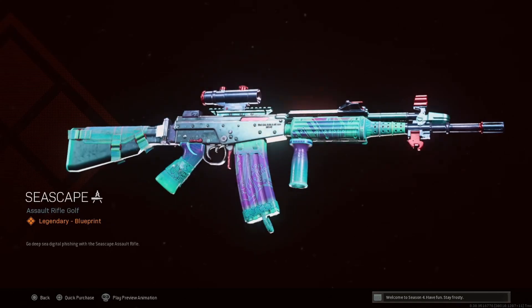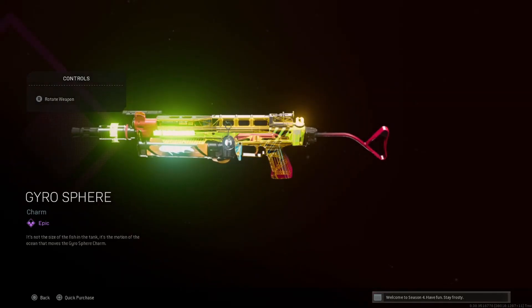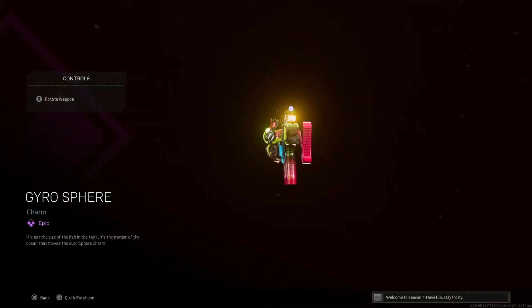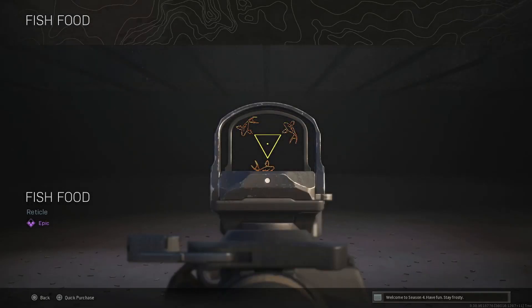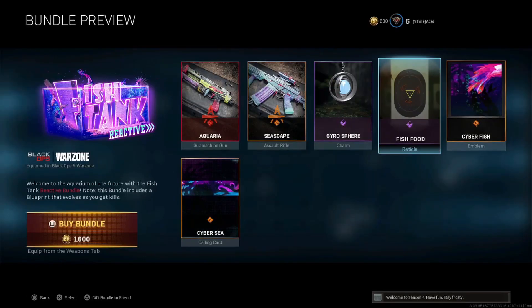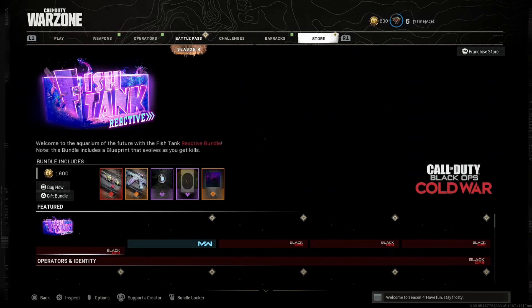We have the Gyrosphere — I swear that charm was moving but I could be wrong on that, it doesn't look to be moving. Next we have Fish Food, then we have Cyber Fish and Cyber Sea. That one's gonna cost you 1600 COD Points.